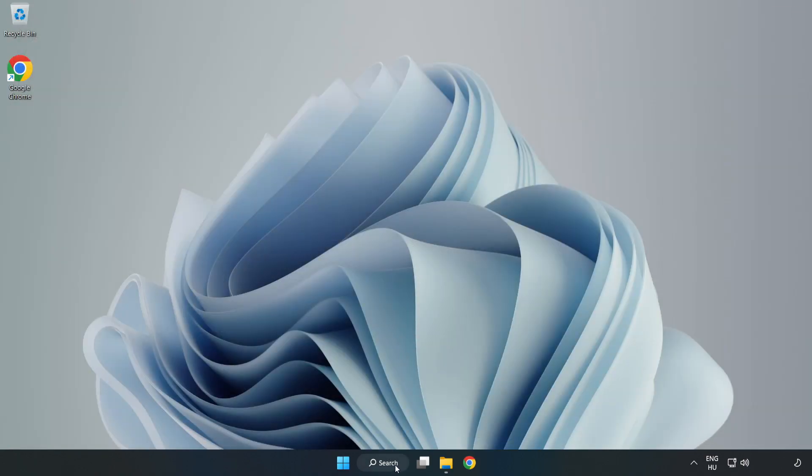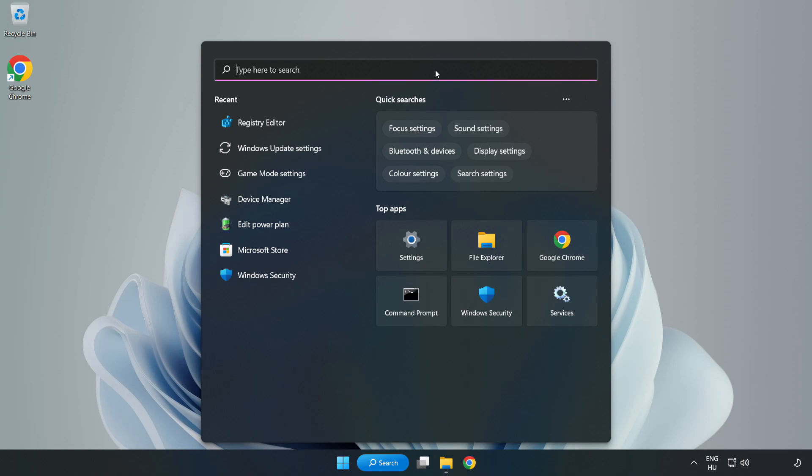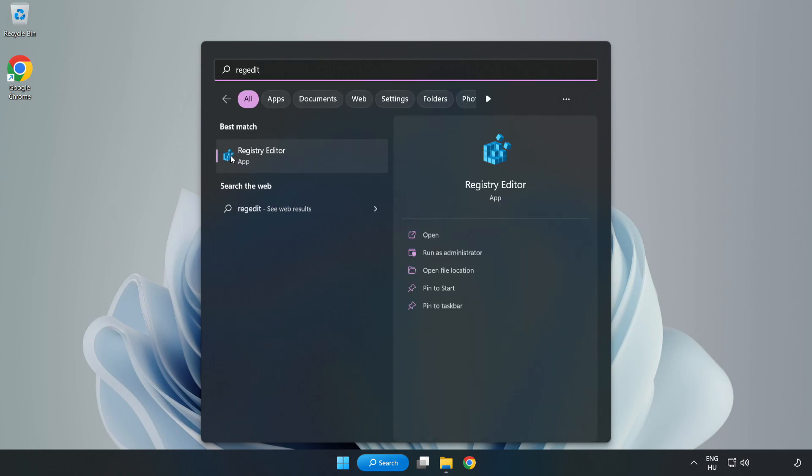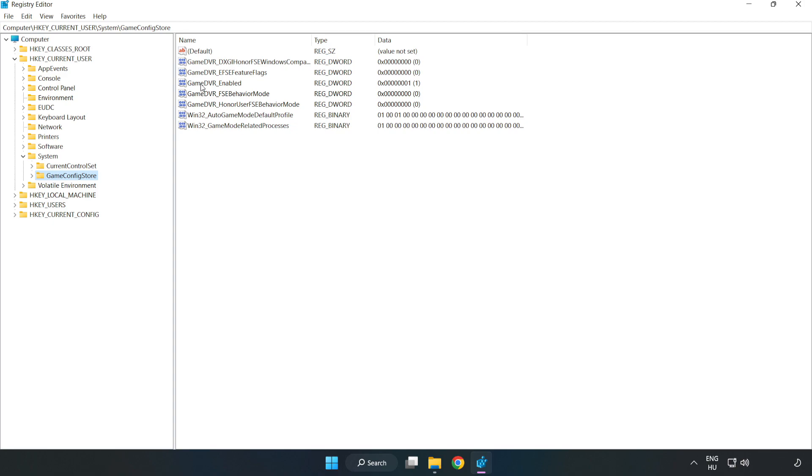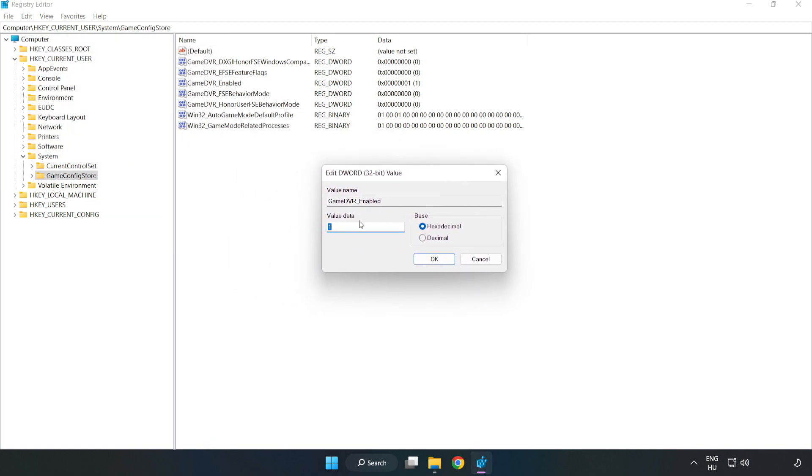Click the search bar and type 'RegEdit'. Click Registry Editor. Navigate to HKEY Current User, then System, then GameConfigStore. Right-click GameDVR Enabled, click Modify, type 0, and click OK.